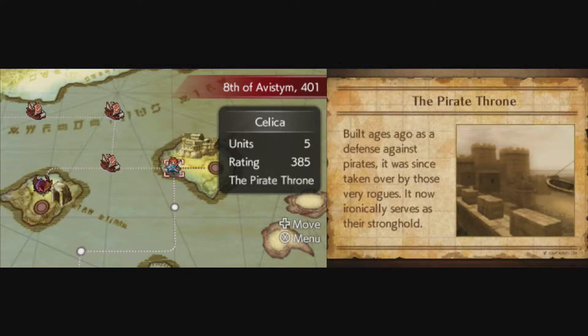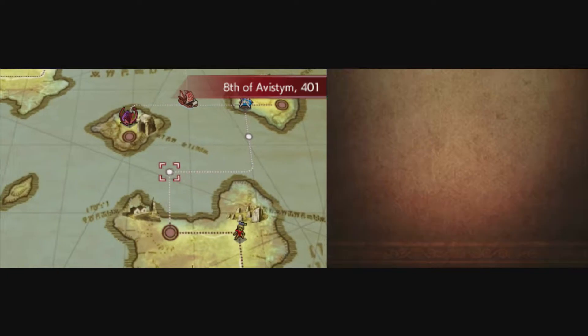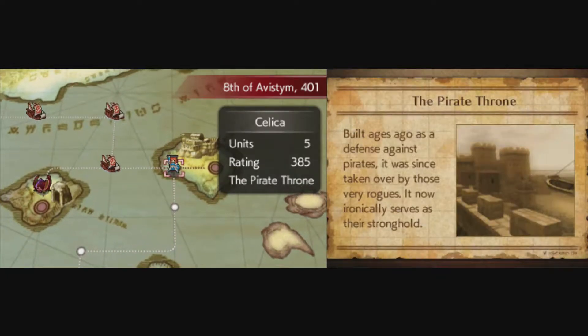Hey everybody, it's Tate the Copier. Welcome back to some more Let's Play Fire Emblem Echoes: Jaws of Valentia, Blind. So in the last part, we were basically making our way fighting these pirates. We dealt with some pirate ships, then made our way to the pirate stronghold where we encountered Barth, as he likes to call himself, the Pirate King.